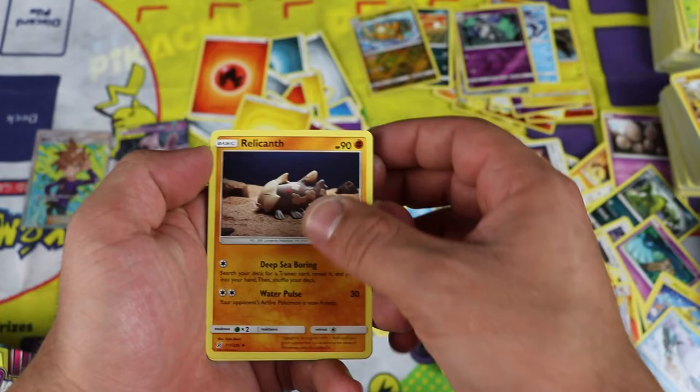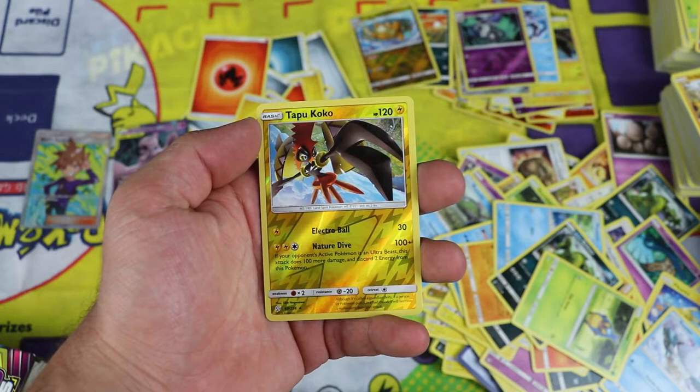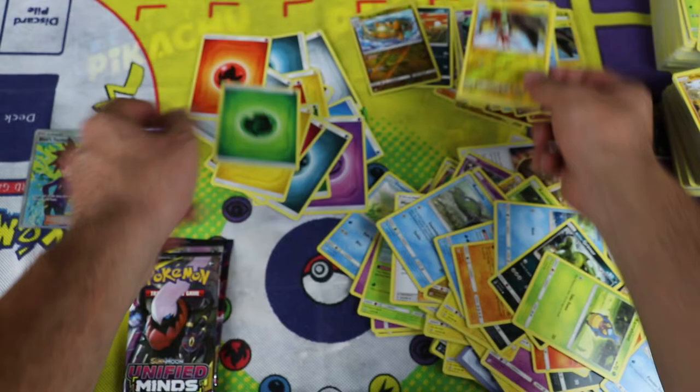Lapras and Relicanth. Stunfisk, Onix, Finneon, Alolan Grimer, Clefairy, Tapu Lele and Tapu Koko — I believe we just pulled that holo right up there. We got the reverse holo as well, so that's cool, and the rare Archeops — I have it.